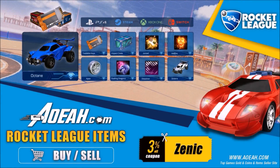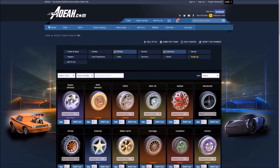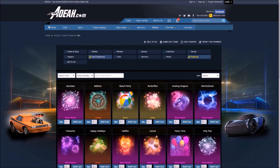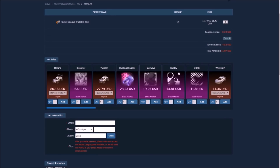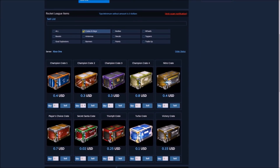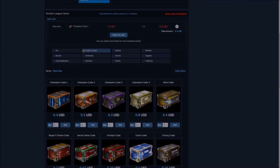Before we get into the video, I'd like to give a huge shout out to AOA.com for sponsoring today's Rocket League video. This site provides flexibility and safety to every single order. If you want to buy and sell loads of different Rocket League items, they'll do some insane deals on there. Use code ZENIC at checkout to get yourself 3% off every single order.